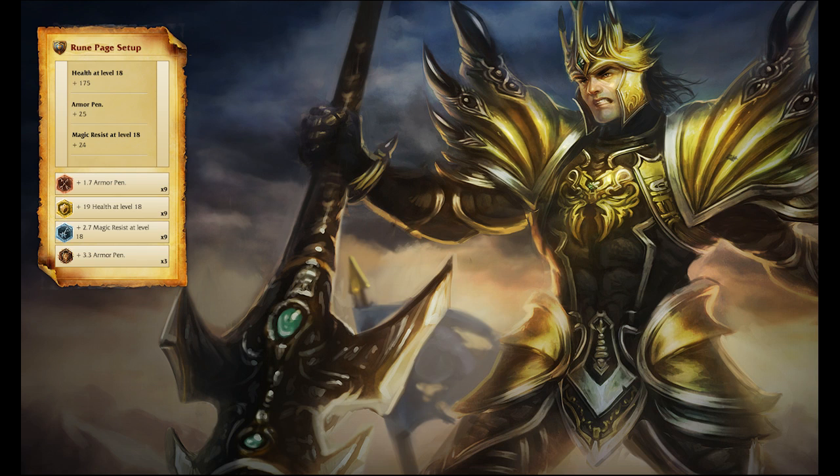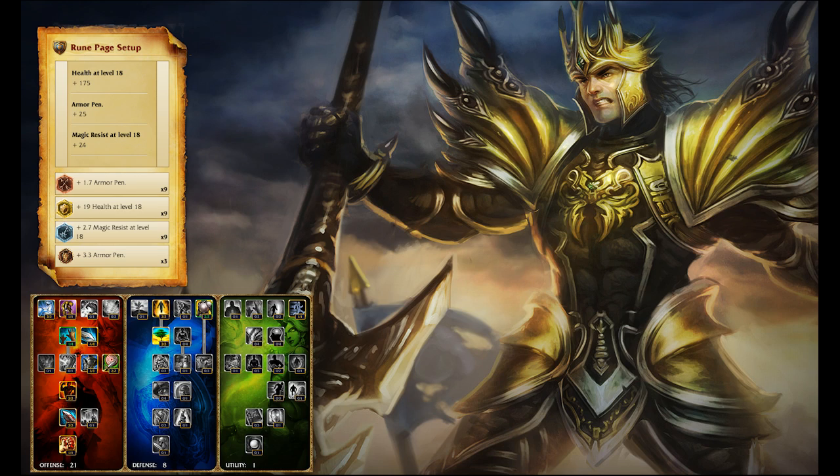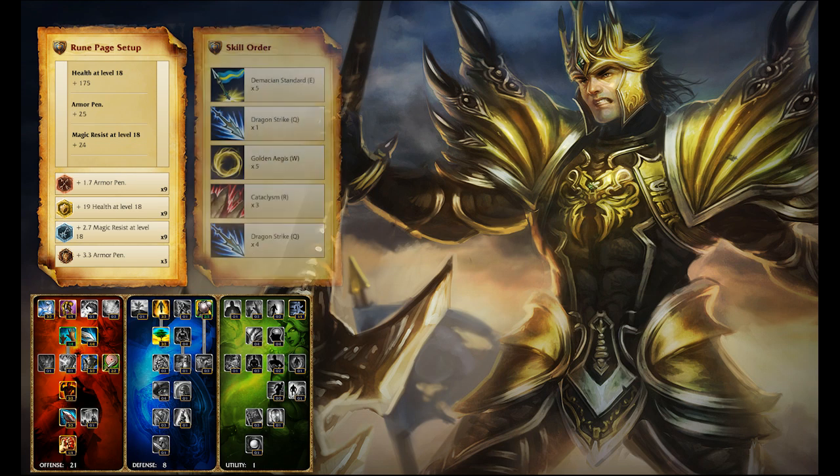Now, let's talk builds. I take Armor Penetration Marks, Health per level Seals, Magic Resist per level Glyphs, and Armor Penetration Quintessences. I use 21-8-1 Masteries, taking Strength of Spirit in Defense and improving my Exhaust and Ghost Summoner spells. For skills, you want to max Demacian Standard as soon as possible, with 1 point early in Dragon Strike, and then maxing Golden Aegis.